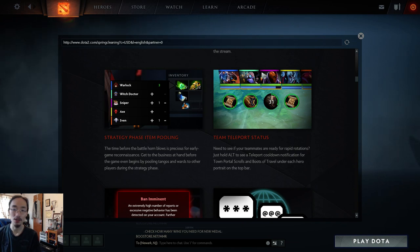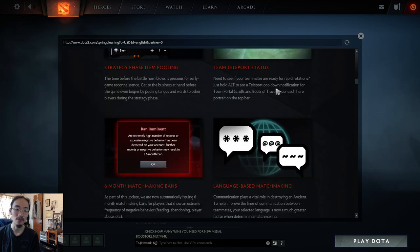For team teleport status, you can now see your whole team's TP status when you hold Alt. The gold ring icon is buyback status, but now holding Alt also shows TP cooldowns for all heroes. This is really nice — before you'd have to check each hero individually.